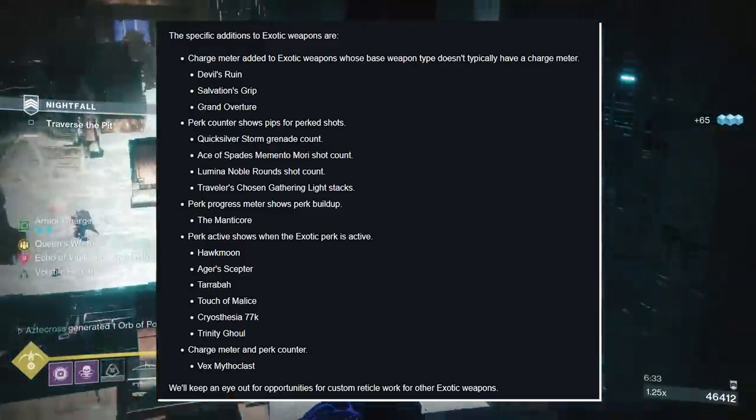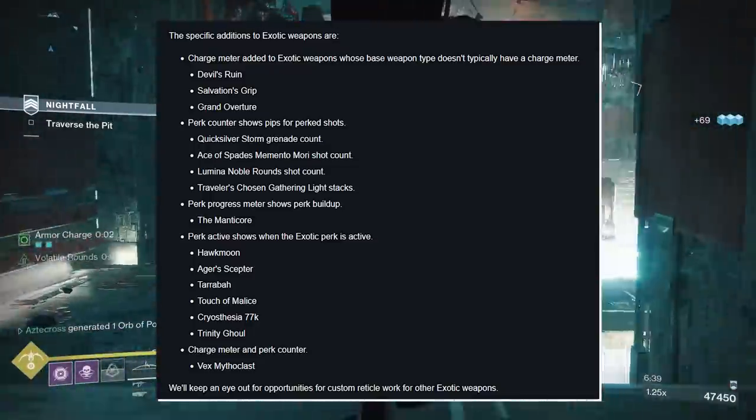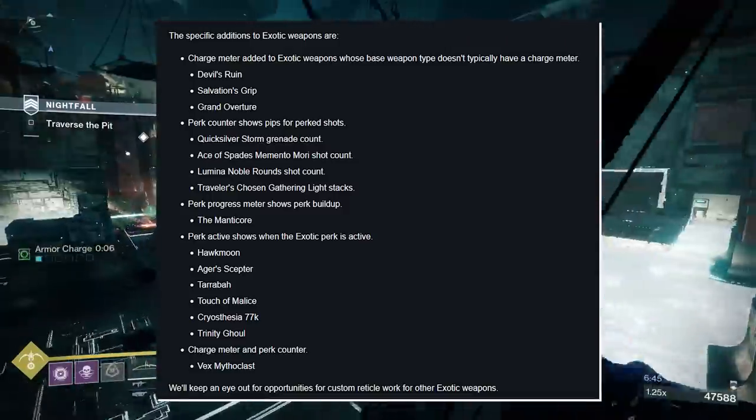All of these things are feeding you more information whether from the hip or aiming down sights. You won't have to look to your left or break aiming down sights — you literally get that information while in the gunfight, actively engaging.